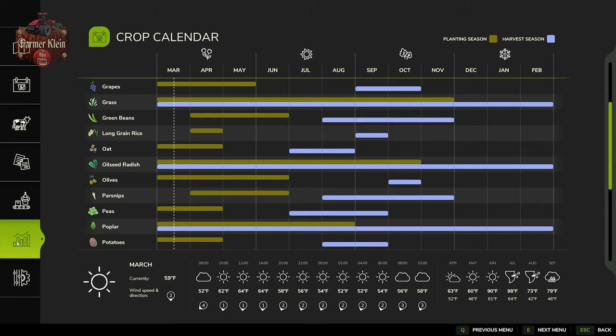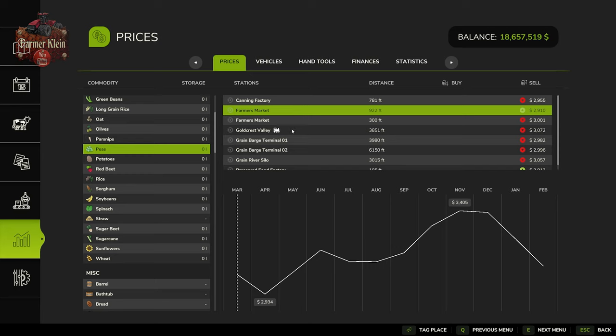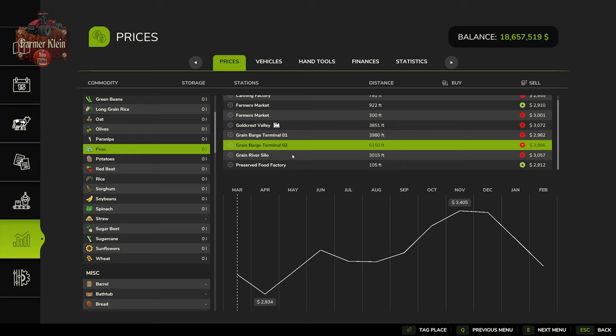If we look at our prices screen, you'll see why my calculated average price is a little different from the infographic. We are loaded up here on easy economy, and if we take the average of $3,405 and $2,934, I get an average of $3,169 per thousand liters to sell your peas. On Riverbend Springs, you can sell peas at the canning factory, the farmer's market, the Goldcrest Valley train sell point, grain bars, terminal one and two, and the grain river silo.